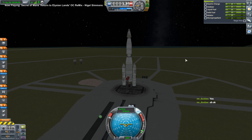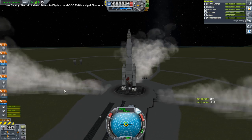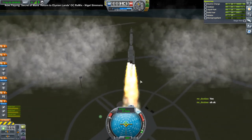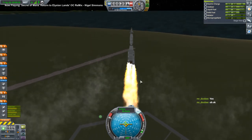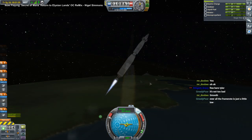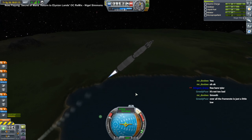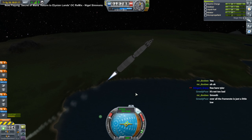Here we go. That's not what I wanted to have happen, actually. I'm so used to having the clamps released separately from the engines in Realism Overhaul, because the engines take time to spool up. I keep forgetting that's not necessary here. If I had the part count to use fins, I would have put fins on here. Okay, we'll just coast.